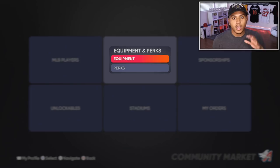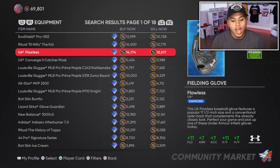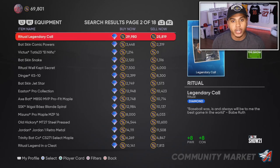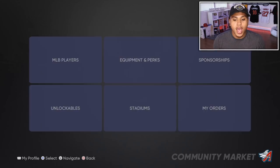If you want to buy equipment and perks, come over to the Community Market, go to Equipment and Perks. I want to show you a really good one — Legendary Call. It's a very good ritual, the best one in the game. It gives you plus 8 contact and plus 8 power. I bought mine for about 45k, but right now it's significantly cheaper. I'd suggest going and buying it now because it's really cheap and will probably be back up around 40k by next week.